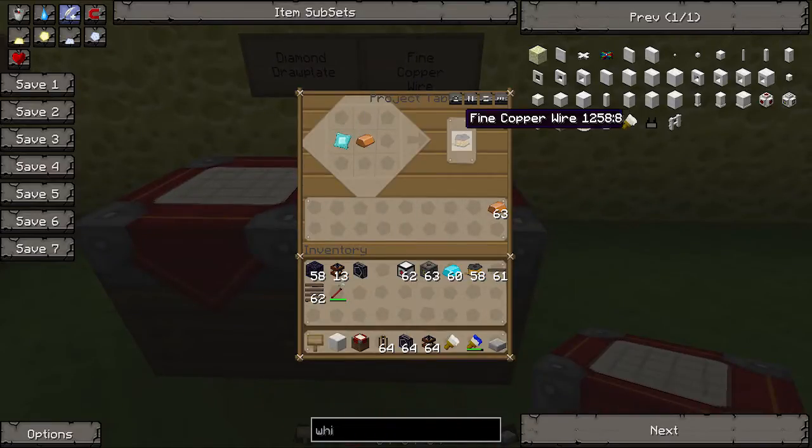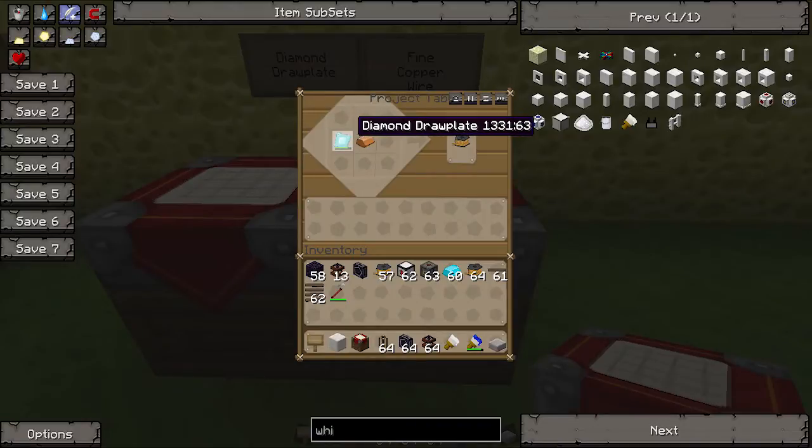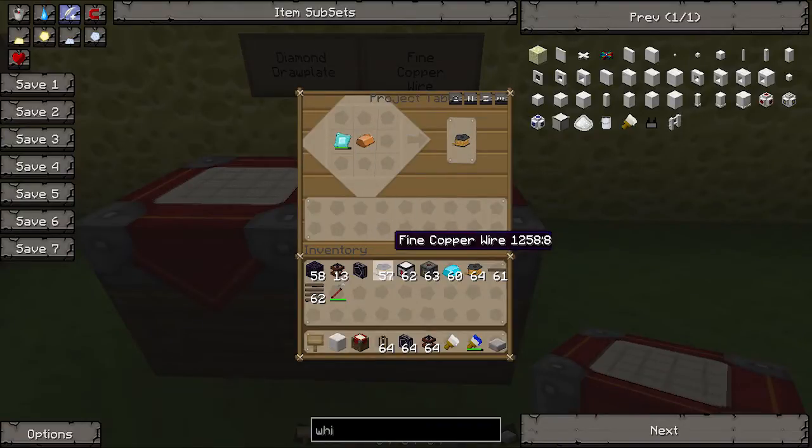Then use the diamond draw plate with some copper to make fine copper wires. This diamond draw plate lasts a long time — I'm making 57 and it's about 20% done, so that's pretty good. So then you've got all these goodies — I've got them all here.